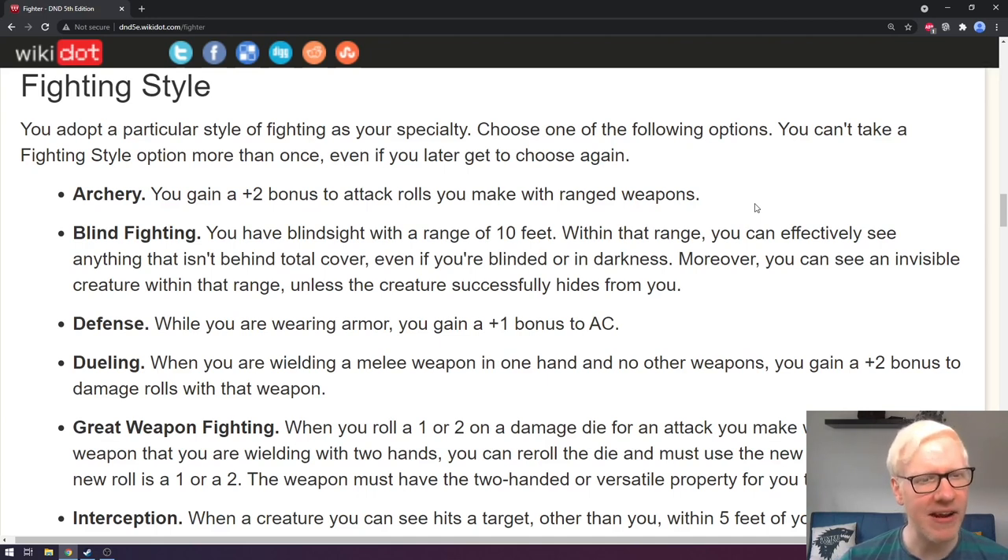The next fighting style is blind fighting. You have blindsight with a range of 10 feet. Within that range, you can effectively see anything that isn't behind total cover, even if you are blinded or in darkness. Moreover, you can see an invisible creature within that range unless the creature successfully hides from you. This can be an incredibly clutch fighting style. I've actually had a player in one of my campaigns make exceptional use of it, and it can be really difficult to work around as a DM — it's an incredible option with a lot of flavor.